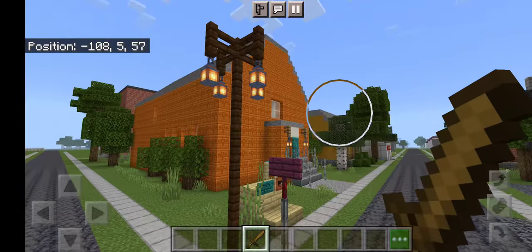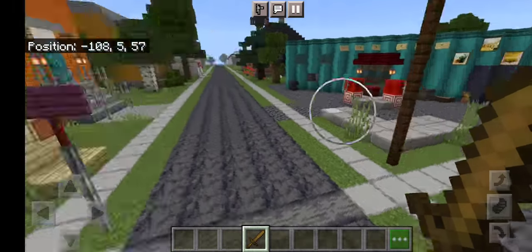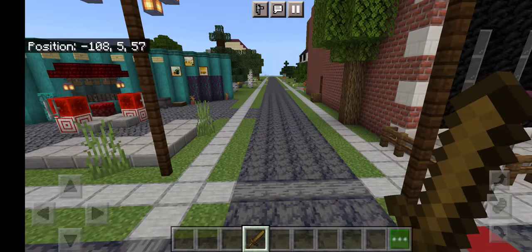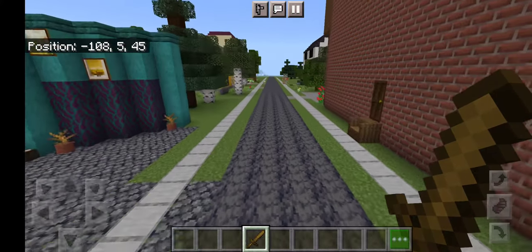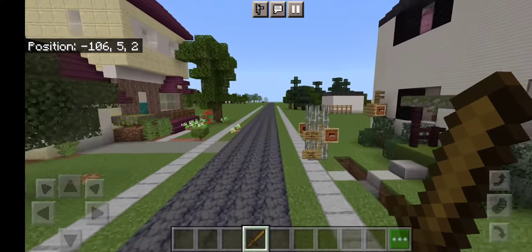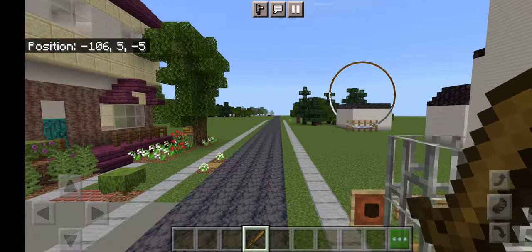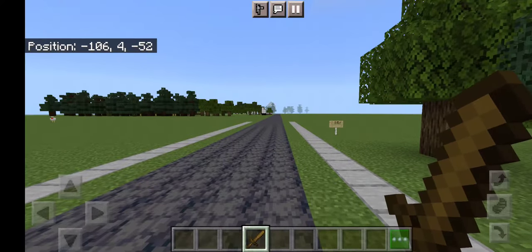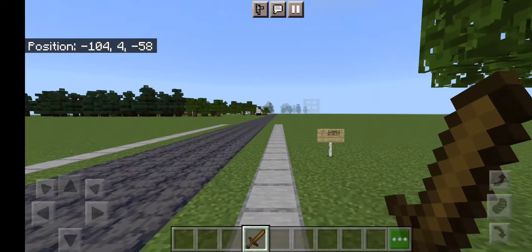So we're here in town center right now — there's Rose Apothecary, Cafe Tropical, Bob's garage — and we're going to head out this way. Some of the directions I have to just guess based on little clues in the show, like Ray's house, because there's no overview map, so I had to kind of just make it up.